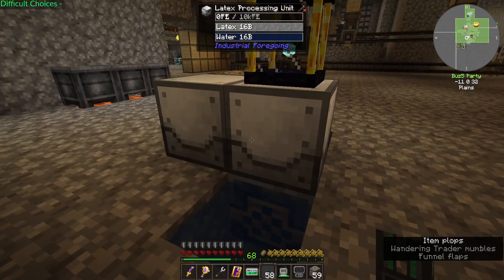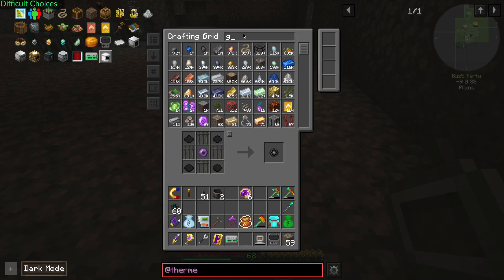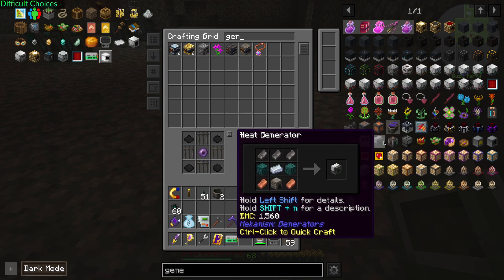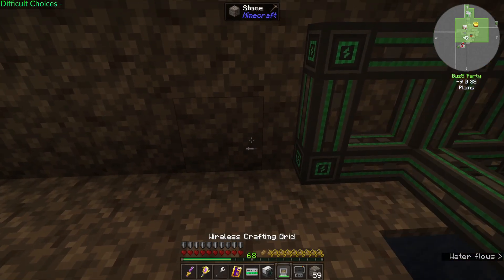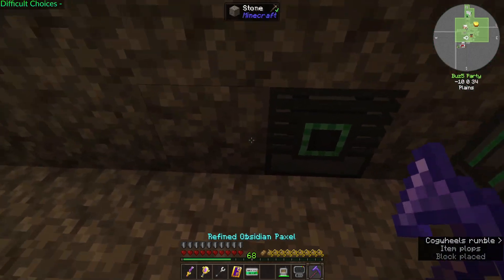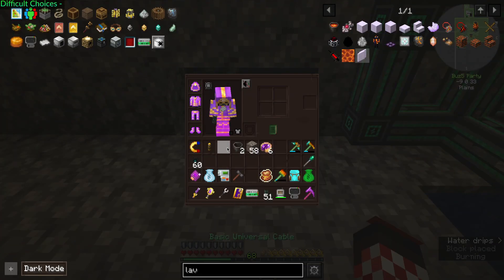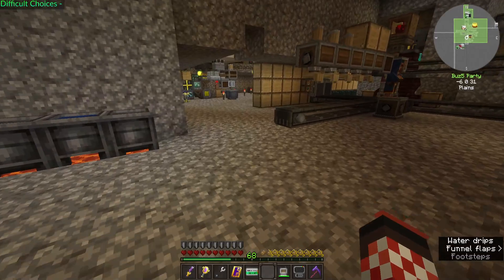Do I have any generators? No. I could set up a couple heat generators just as backup power. I can just grab some lava. So then there's always going to be power. May not be the most efficient power, but there will be power.